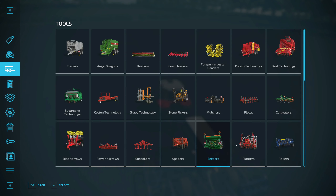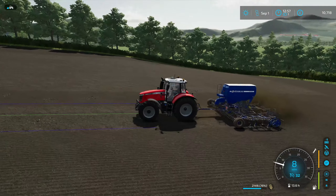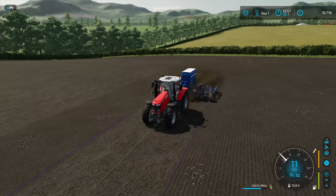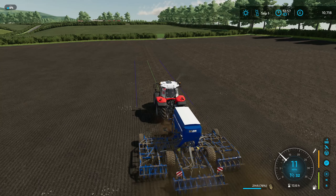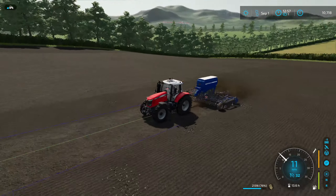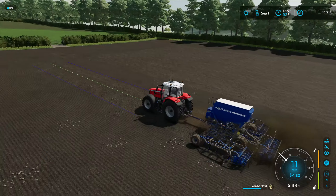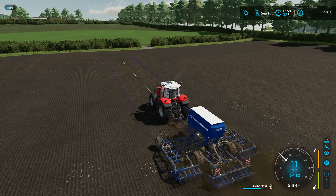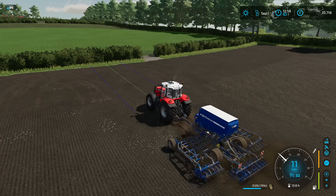This is fitting really nicely here at the bottom. The Massey Ferguson I'm using I think is 280 horsepower, so it's having no problems pulling it up this hill, working away really nicely. I've already done two fields with this seeder since downloading it.